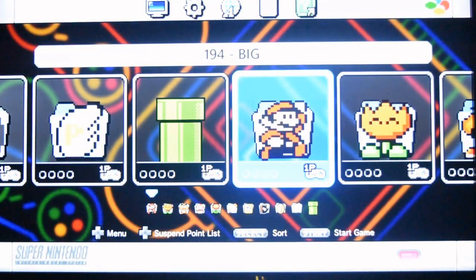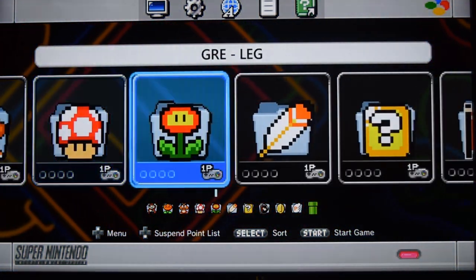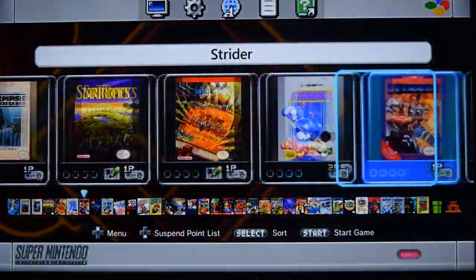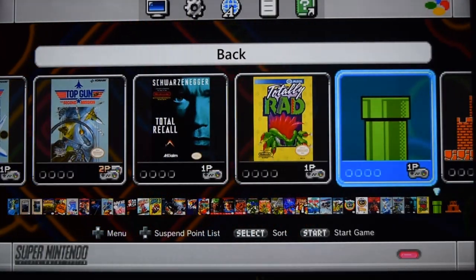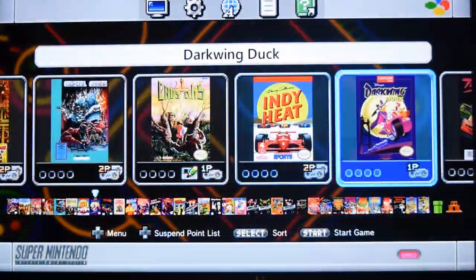The NES — again, because there's so many of these, approximately 500 games, they've been split into a sub-menu, each with an 8-bit icon on the folder, again in alphabetical order. If you go into one of these, you'll be able to see all the NES games with the box art — including the Turtles. It's quite simple to navigate.